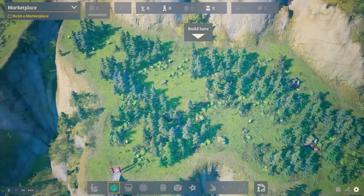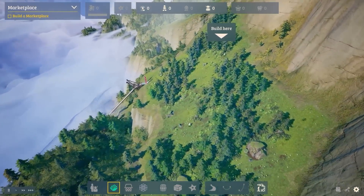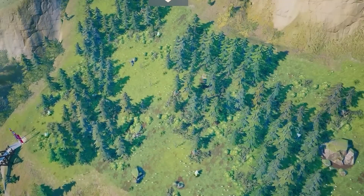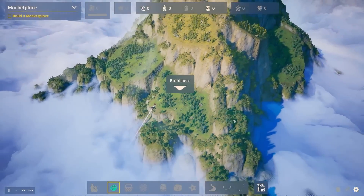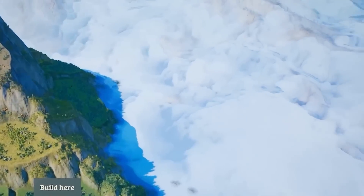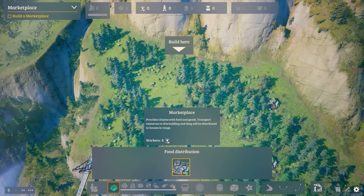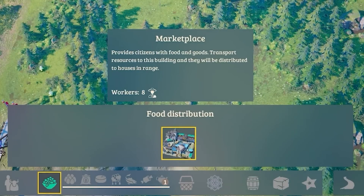We start off just looking at this plot of land which looks pretty normal, but when we turn to the side it's actually on the side of a mountain, and if we zoom way out you'll see we're on a huge mountain way up in the clouds. To start with we need to build a marketplace, the hub of any city.